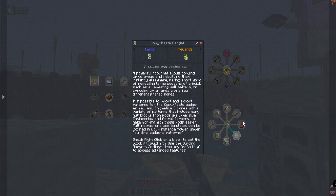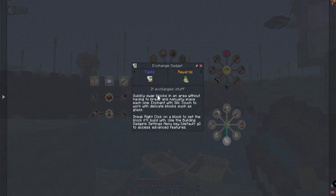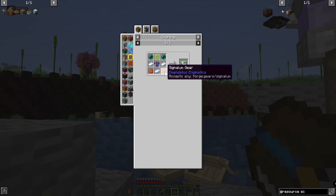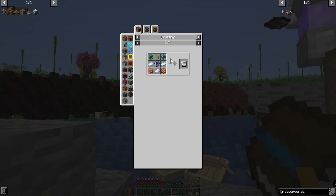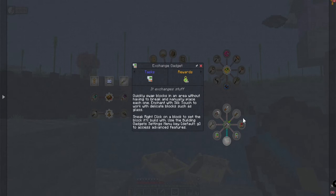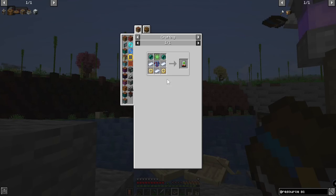We need to get into — I don't think we'll be able to get a building gadget until we get to computer science. Exchange gadgets — ender pearls, signal ingots — yeah that's gonna be a bit. Well, maybe not. Building gadgets — aluminum gear? Yeah, get right on that.